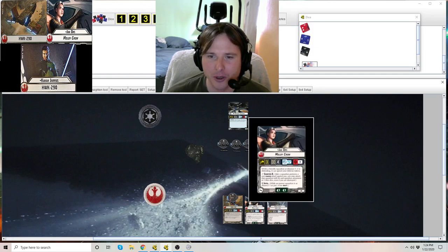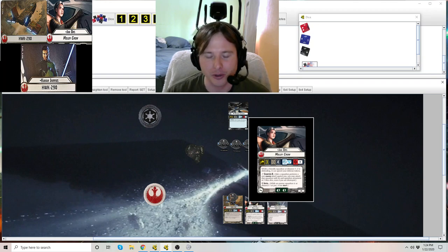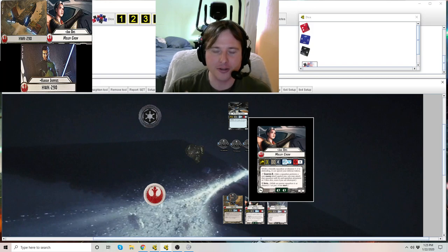Next up we've got Jan Ors. She's been a staple in many rebel lists because her ability is just fantastic. Jan Ors is unique — you can only have one. She flies the Moldy Crow, which is a unique title. Speed 3, 4 health. She throws 3 blue anti-squadron dice and a black die for anti-ship attack. She's not a bomber, so she can only ever score one damage — but with a black die, that's 75% chance, pretty consistent. She has Counter 2 and Intel, is a double-brace ace, and costs 19 points. Very reasonable.